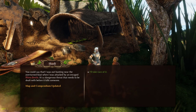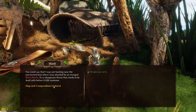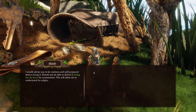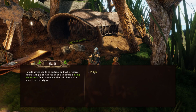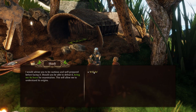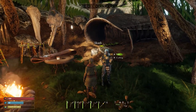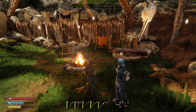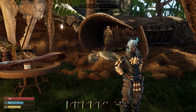It's a dangerous threat that needs to be dealt with before it kills someone. So our map and compendium have been updated. We say: 'I'll take care of it like it's nothing.' She responds: 'I would advise you to be cautious and well prepared. Should you be able to defeat it, bring me its horn for examination — this will allow me to understand its origin.' And we sure will, but we are going to make better armor and better weapons before we do that.